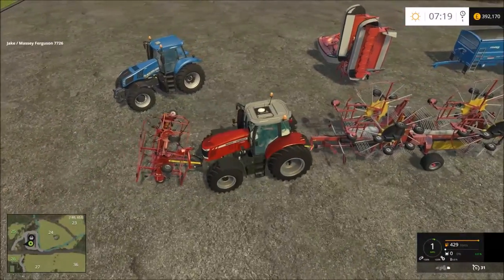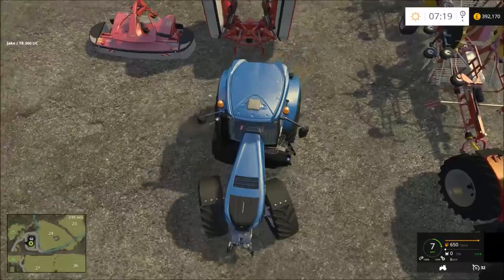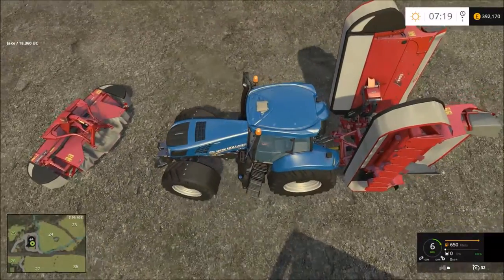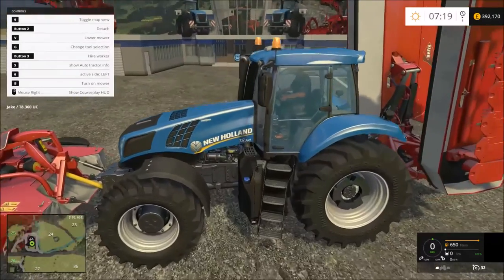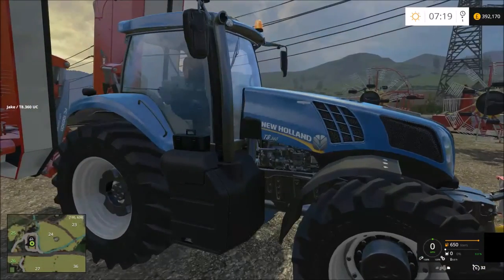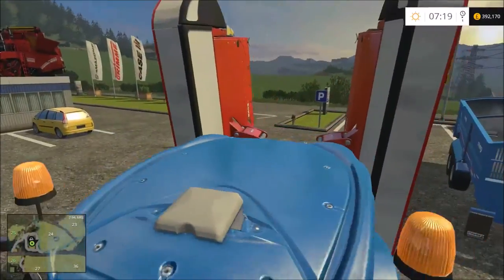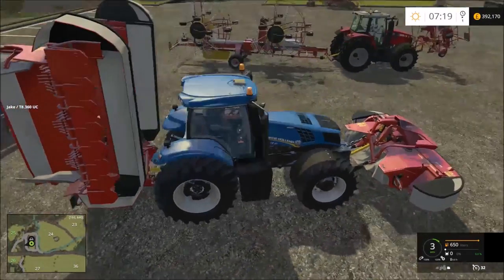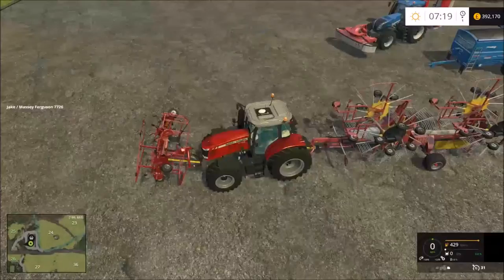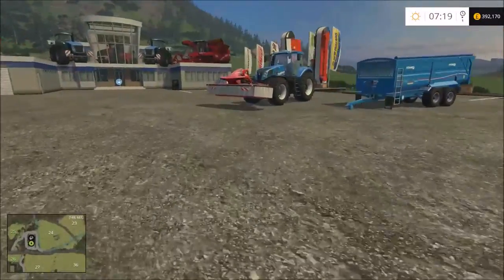Let's get the mowers on the front of the T8 and the other implements on the back, just to get them moved back to where I need them. It's not the most realistic thing — I'd probably go down at two in the morning in real life and move them down the road. This is the special New Holland out of the pack — the biggest one I could get — at 360 horsepower, which is good; means we have a lot of power.